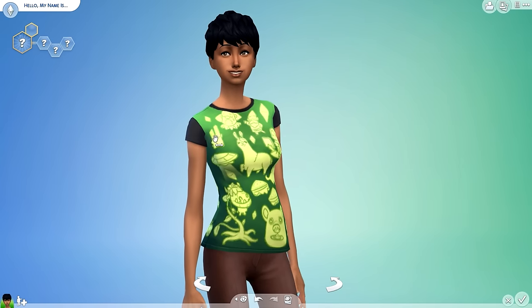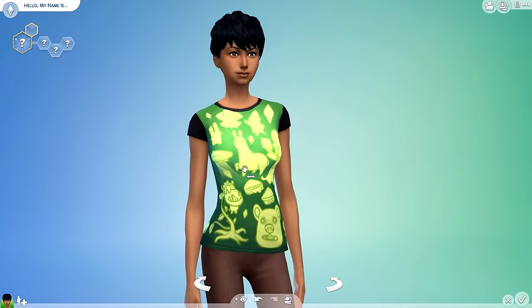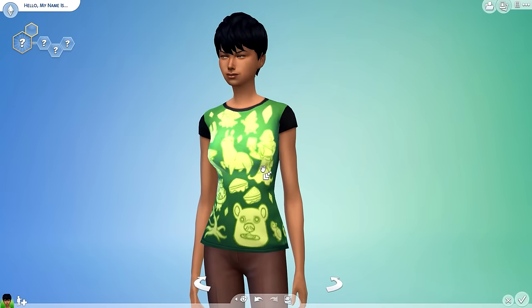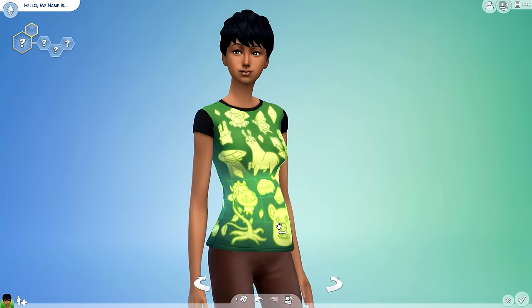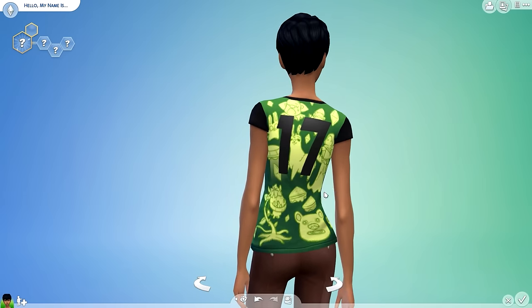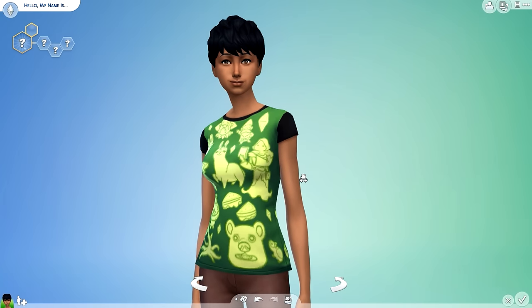So up here we've got the Freezer Bunny, the Tragic Clown, the garden gnomes, the Plumbob, the Grim Reaper, the llama, the alien abduction thing, grilled cheese, the bear that came with Outdoor Retreat, the cow plant, and so many more things. It's also on the back as well, and it says '17' to celebrate the 17th anniversary of The Sims.